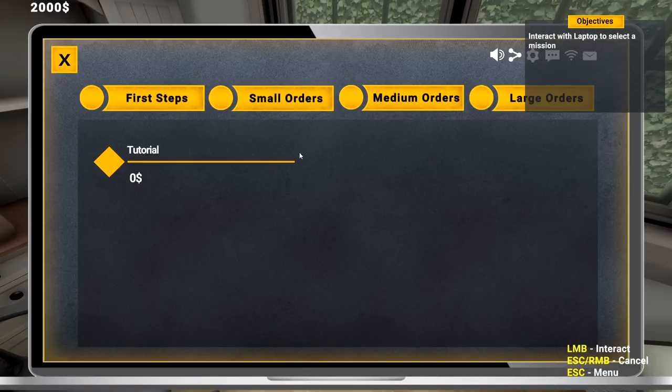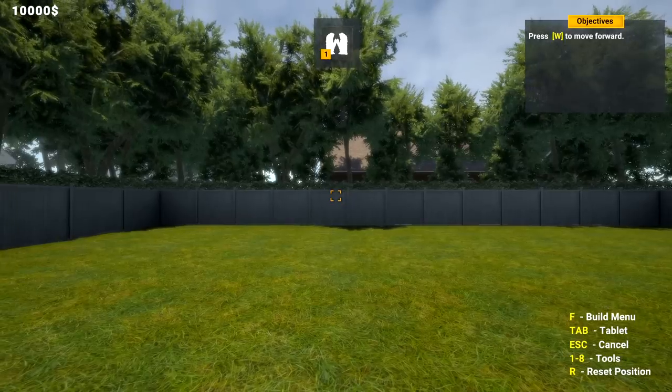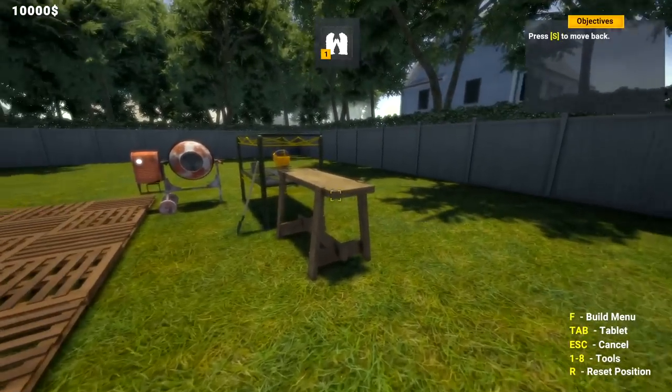Is there some kind of book there? We'll find out later on. Let's do 'First Steps - Small Order' first and then afterwards 'Learn the Ropes - the Bunker Building System.' All right, there we go. So what do we have to do here? S to move, A - yeah, all right, I got that.